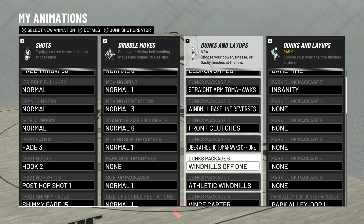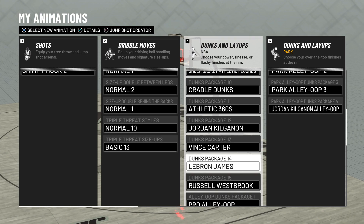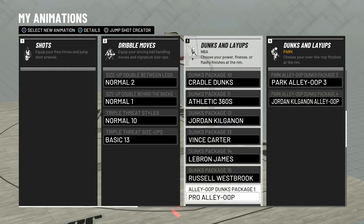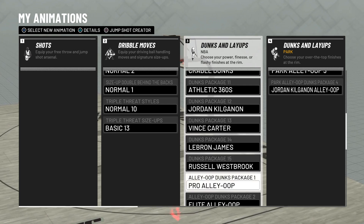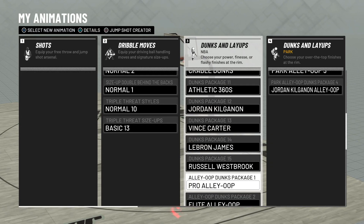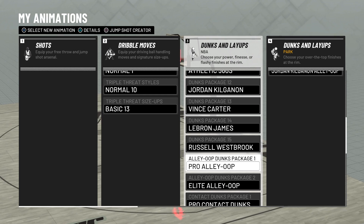I also have Off One Windmills, Athletic Windmills, Vince Carter, Under Basket Athletic Finishes, Cradle Dunks, 360s, Jordan, and Vince Carter again. I have LeBron twice which I might need to switch out — I'll switch it out for someone later. You can leave that blank or do Russell Westbrook. I was thinking about making Westbrook my number one. Honestly, either LeBron James or Russell Westbrook are probably the best for right hand, left hand don't-get-blocked dunks in the game.